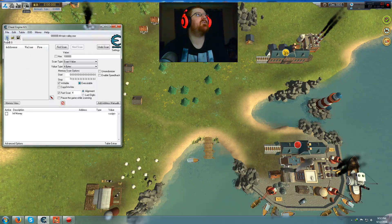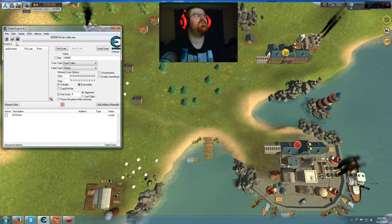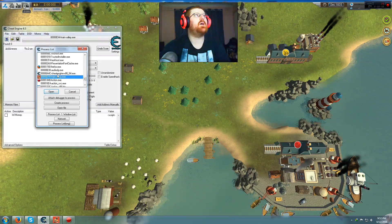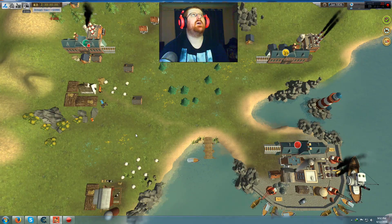So first what you need to do is open the cheat table — I'll have a download link to it in the description of this video. Just go here and then look for this one here, Train Valley, and just open it. All you have to do is basically make sure that you're in a level, and then just press this, and then just put that down.